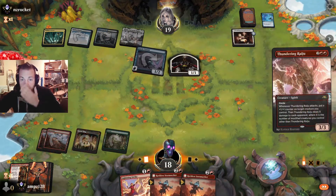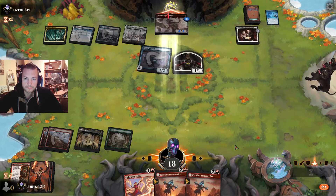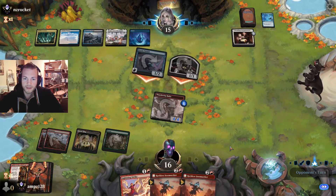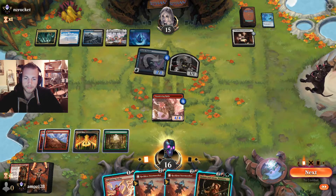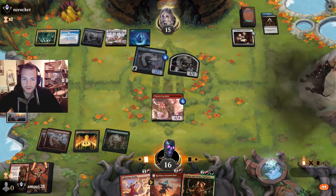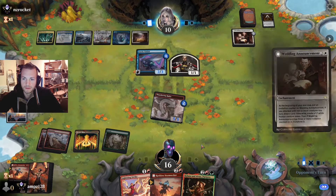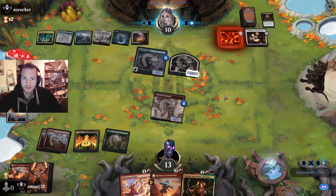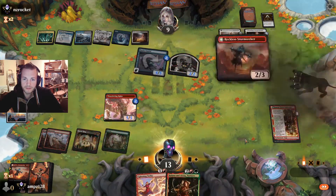We go as big as possible. It draws a card. I want to play the Storm Seeker first — maybe there's no counterspell. But removal, okay. A lot of blockers. Oh no, it draws a card — maybe that's bad too. No counterspell.